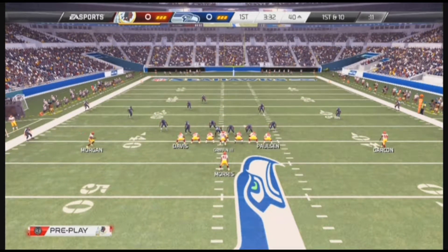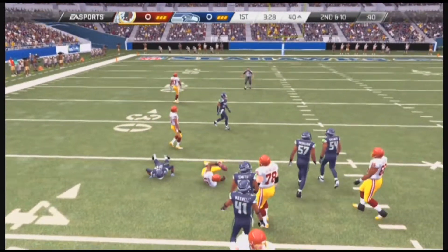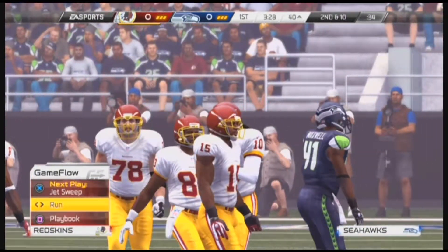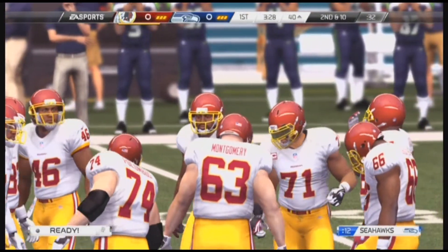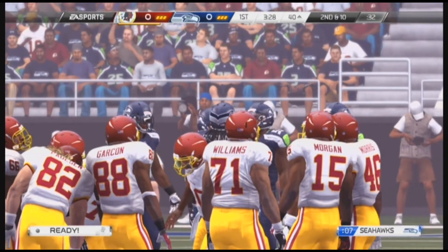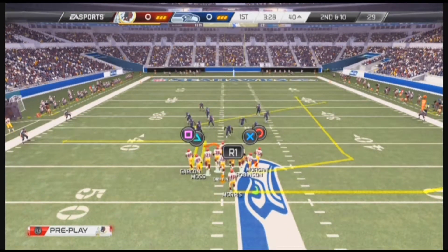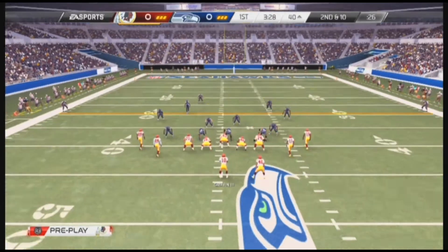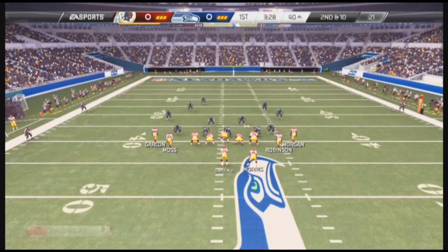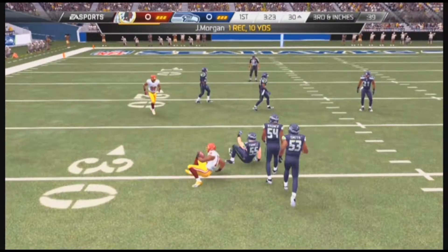RG3 has it under center. Griffin's back at it now, dropping back once again. Pass is made, but the hit knocks the ball out — incomplete. Second down following that incompletion. Griffin's got it in the gun. He'll fire it out to the left. He's brought down at the 30-yard line.